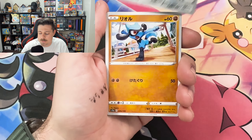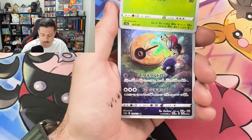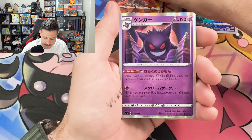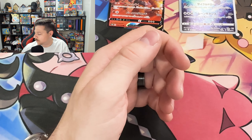Trekking Shoes. Oh, a Lunatone and an NTV. Gengar Hollow and a Zororak Hollow.